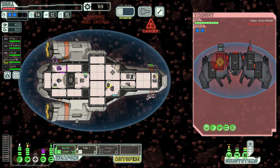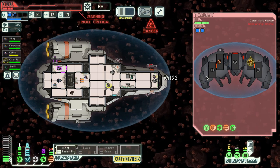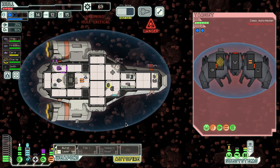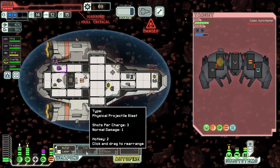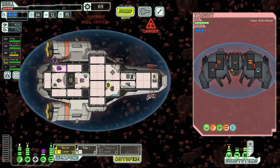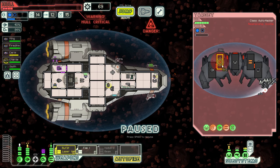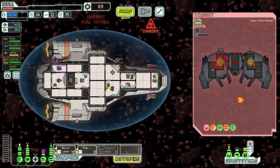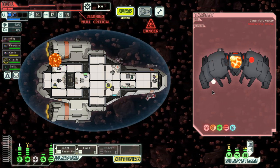We took down their burst laser and are working to take their shields down. Without flak for a moment we're missing a lot. Things have kind of taken a turn. Let our flak charge up, then drop it in — their shields are hurting, down to one. We finish them off — they're screwed now. We urgently need repairs. We're coming to the exit.